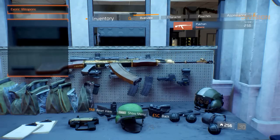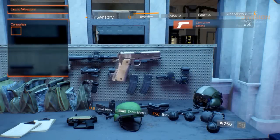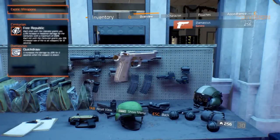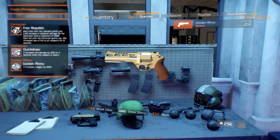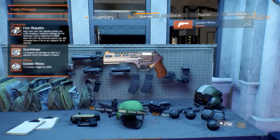Finally, the sidearms have some changes applied as well. The Centurion is paired with the Liberator, as discussed earlier. The Damascus is equipped with a unique Quick Draw weapon talent, increasing damage by 20% for two seconds when the weapon is drawn. The Golden Rhino is also an exotic weapon — its unique talent, Golden Rhino, increases stagger by 200%, and it is the only talent it has.